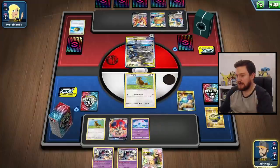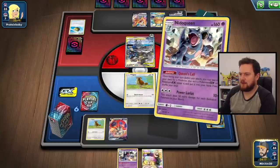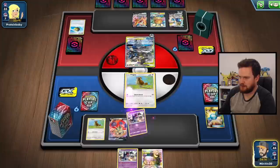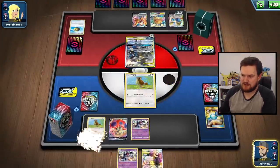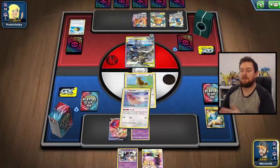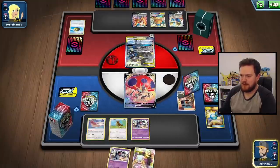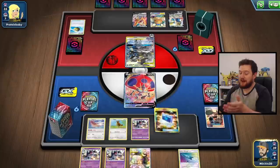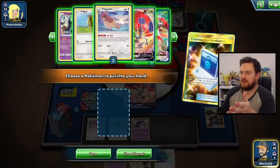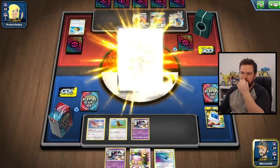Oh my goodness — let's Rare Candy into a Nidoqueen. I was not anticipating that. Then we can Queen's Call, and I'm thinking we're going to grab a Pidgeotto so we can start drawing more cards every turn. We find a Bird Keeper, which is fantastic. Let's play this Bird Keeper — I'm going to put the Orbeetle into the active. We find a Pokemon Communication as well — that's incredible. Let's grab ourselves the Beam Axe here, and now we can start just pinging some damage around, which is beautiful.